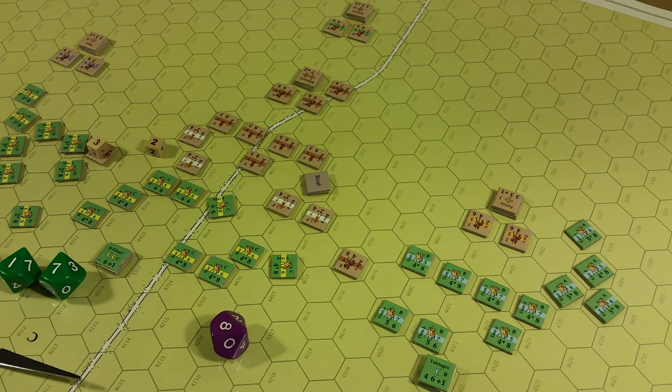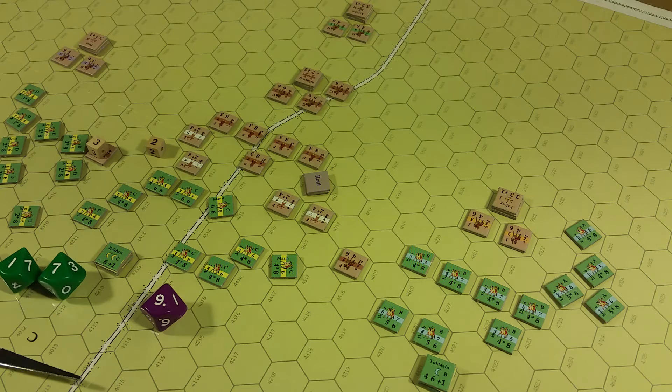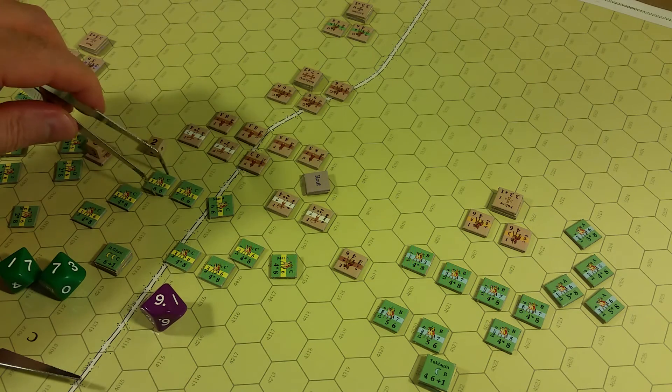Skirmisher units being attacked by cavalry units may retreat on a die roll of eight, nine, or ten. They get a nine — so they are able to retreat one to three hexes, owning player's choice. The attacker must then advance at least one unit into the vacated hex.